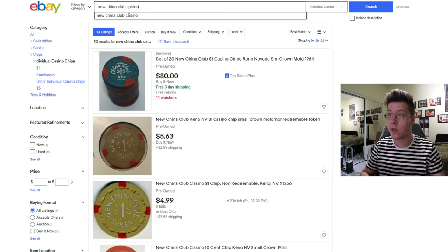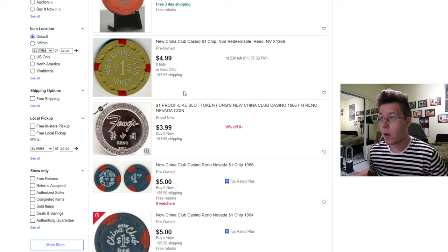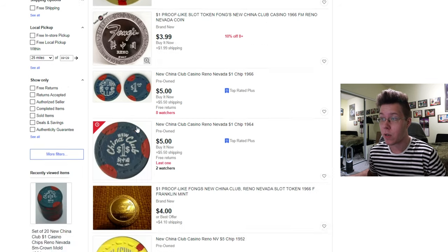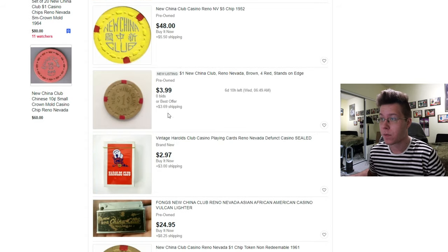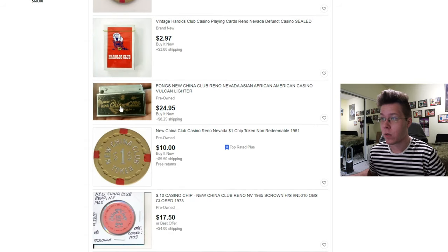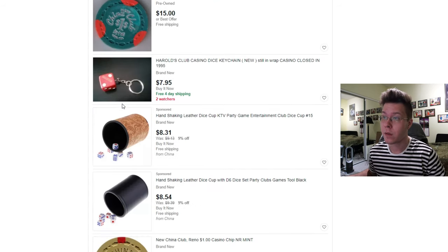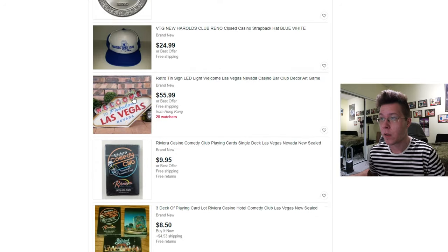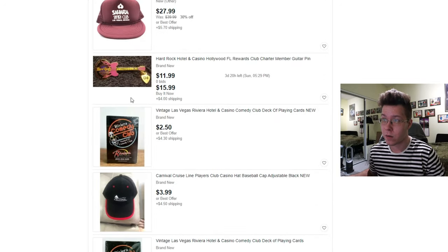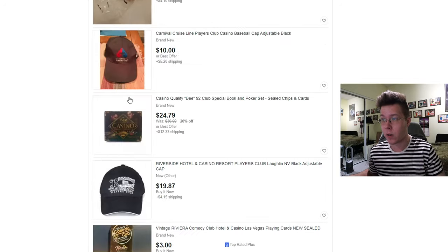If we type in just New China Casino, there's a token — that price, $5 bucks, isn't actually bad, considering I don't see those often, so that's actually cool. There's another one for $8, Harold's Club, there's a New China lighter for $30. There's not really much stuff from New China on eBay at all.